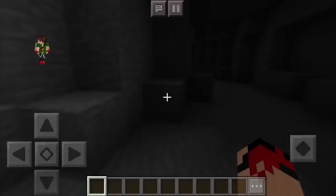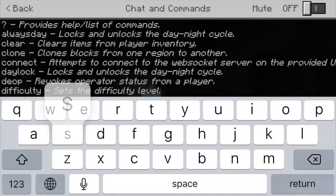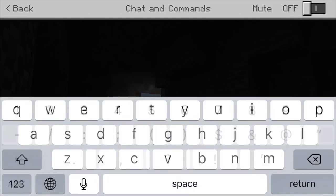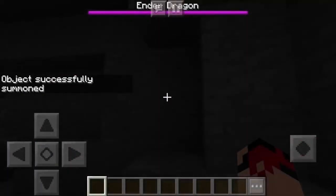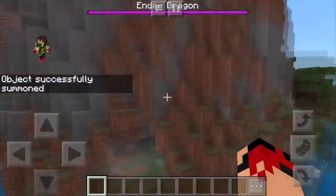Just before we get started, do not forget to watch the entire video — some of you guys just skip to the end, and what's the benefit? I need you guys to watch the entire video because I have to explain everything that goes behind this. So summon the ender dragon using the tilde command. If you guys didn't know how to spawn this beast, this is how you do it. There's the command — and that boy ran out!